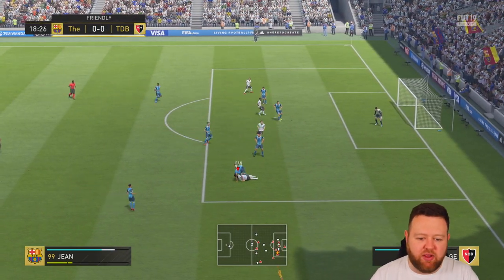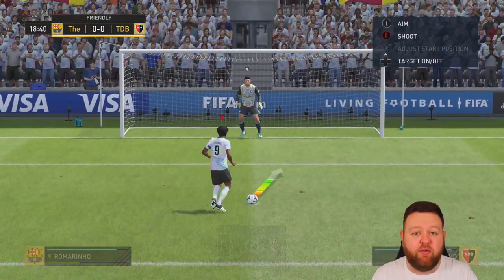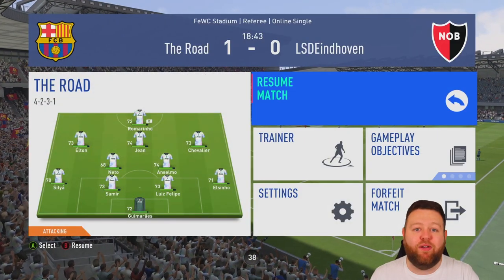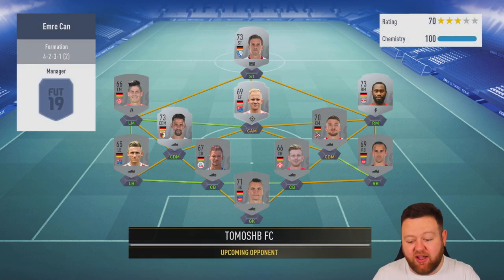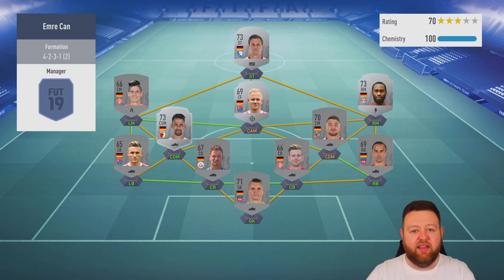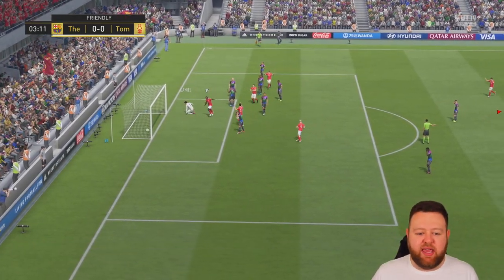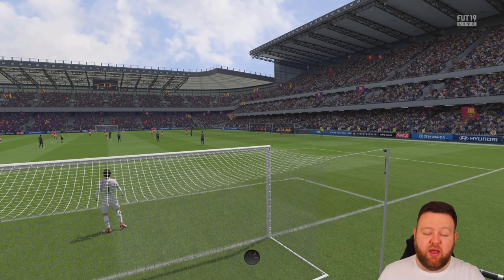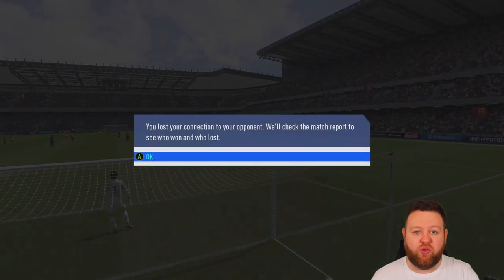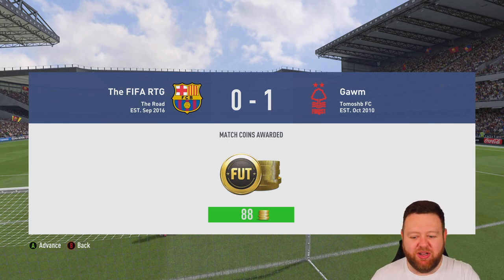Next match, Jean gets barged over in the box and we get a penalty. I'm not trying to score with Frenchmen anymore - I'm just bringing Jean on because he's great and a Hall of Famer for us now. I go 1-0 up with the penalty and even from that we get a rage quit. Into the next game - this guy goes 1-0 up after three minutes and once again it's so weird that the connection goes odd. All three games I've gone 1-0 down in today, they've all done this disgraceful glitch. Shame on you.